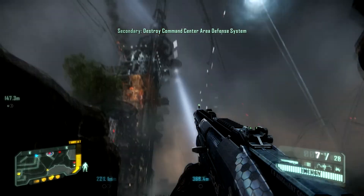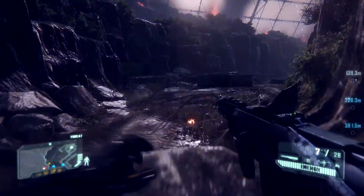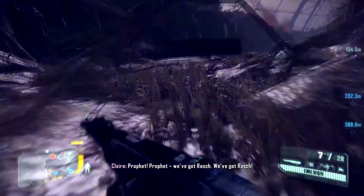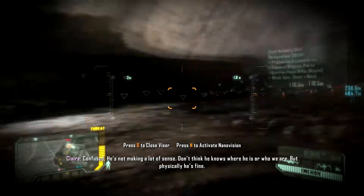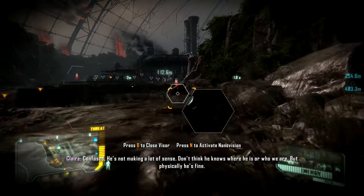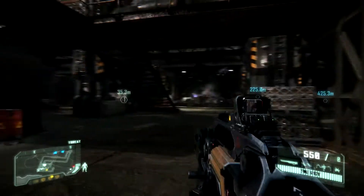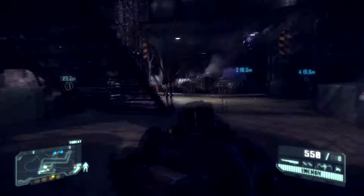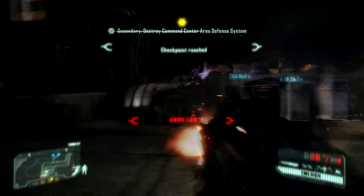You'll get a secondary objective to destroy some generators of anti-air guns. Approach from the closest way, by the left canyon where we already are. Get past Seth and Cell, and watch out for mines. Blow up the generator and turn around for a nanosuit upgrade.